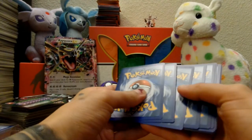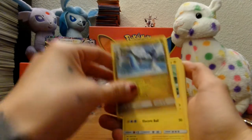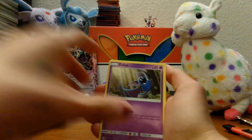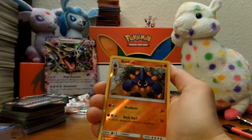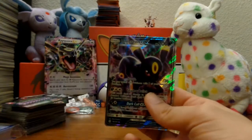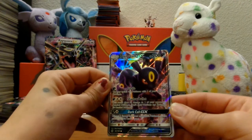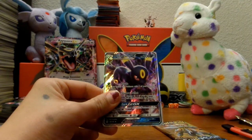Electric Energy, Dragonair, Charjabug, Crushing Hammer, Torkoal, Zubat, Grubbin, Growlithe, Popplio. Reverse holographic is... and for the rare — Umbreon GX! That's actually a different one, that would be a first for me ever, I think. HP 200, it's got Strafe, Shadow Bullet, and Dark Call GX. That one's gonna go in its sleeve.